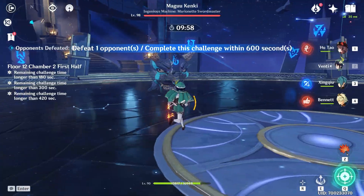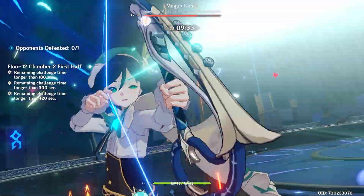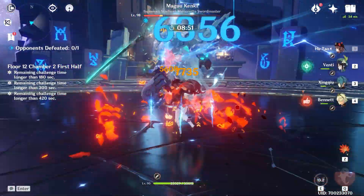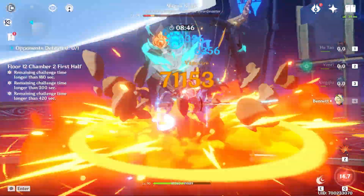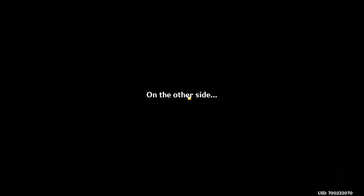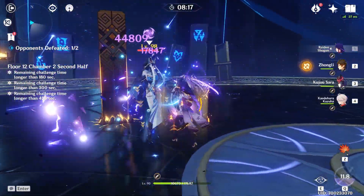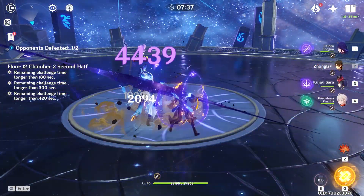Farming some bursts now — that should do it. I kind of forgot I really like to have Zhongli for Maguu Kenki. I don't think I can save bursts here — I just gotta try and kill him as fast as possible. Hopefully Hu Tao can do it in a timely manner. Let's burst to avoid dying. That wasn't too bad. And here I really like to have Venti. Oh nice, she's down — there's only two left.